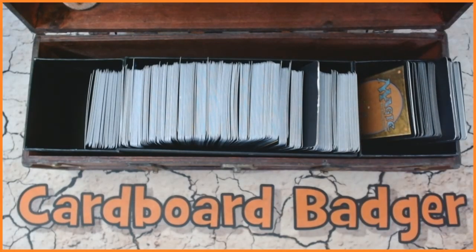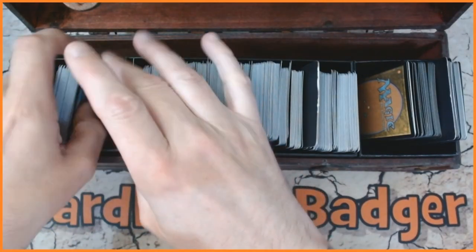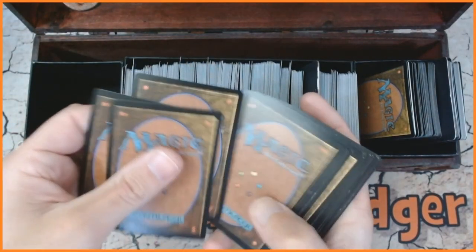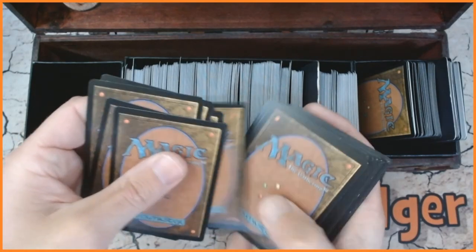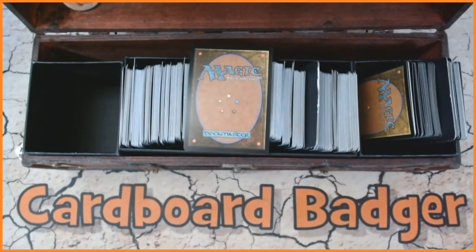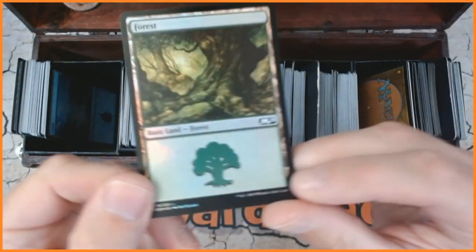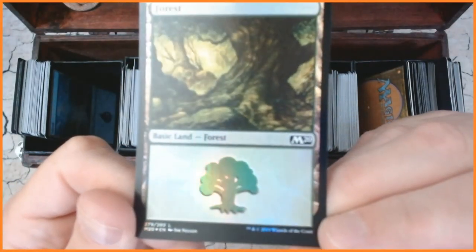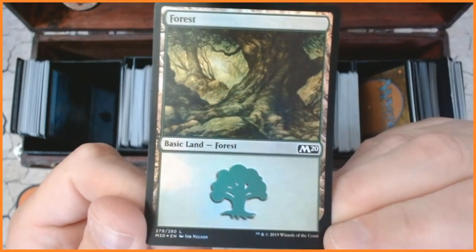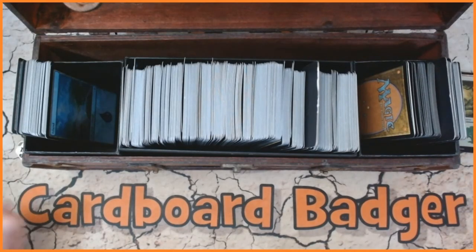We're going to start off with our basic land — there will be one basic land. Let's roll the dice. The 11th one — one, two, three, four, five, six, seven, eight, nine, ten, eleven — so this is going to be our foil basic land. Let's see what we have: a Forest, the color of his homeland. Excellent stuff — an M20 Forest. That is our very first card.